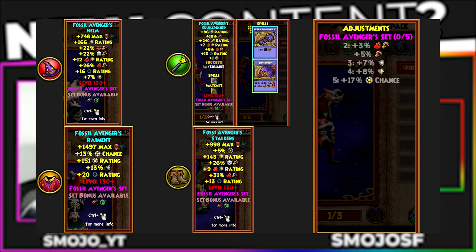This pack is pretty interesting. The first set of gear is called the Fossil Avengers — we have the Fossil Avengers Helmet Skull Crusher, the Raiment which is the chest piece, and the Stalkers which are the boots. The armor is pretty much universal; it doesn't accompany any school. It's 13% universal resistance, plus 20 shadow pip rating, some life, power pip chance, and some block. What's most special is the rest of the gear — the wand, boots, and helmet give increased damage to fire, death, and balance, and also give crit rating to fire and universal crit rating, which is pretty interesting.